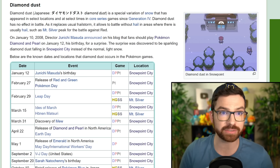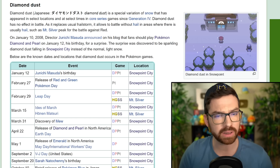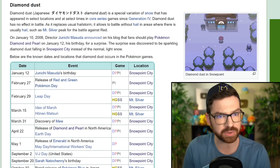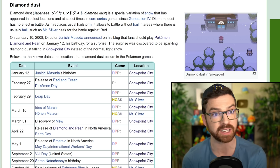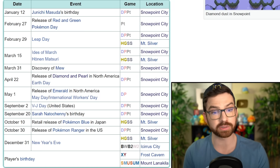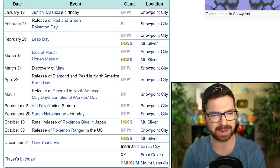Diamond Dust — I have heard of this. It's a variation of the snow in Snowpoint. It allows battles without hail in areas where there is usually hail. On January 10th, 2008, Junichi Masuda announced on his blog that fans should play Pokemon Diamond and Pearl on January 12th — his birthday — for a surprise. The surprise was discovered to be sparkling diamond dust falling in Snowpoint City instead of the normal light snow. Interesting. It happens on Junichi Masuda's birthday, Pokemon Day, Leap Day. It does it in HeartGold and SoulSilver too. The Ides of March, Honen Matsuri — I don't know what that is. Discovery of Mew. I didn't realize it happened on so many days.